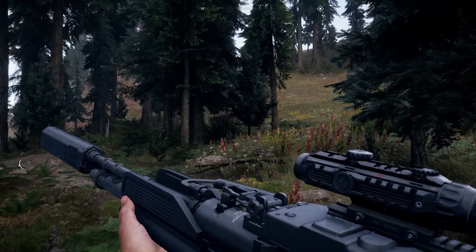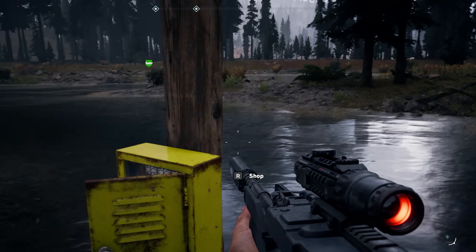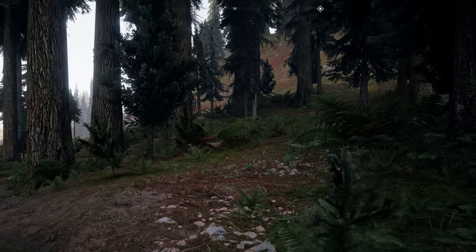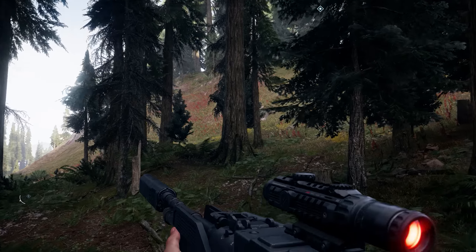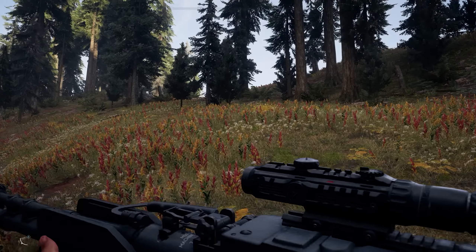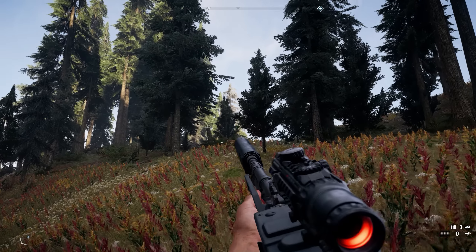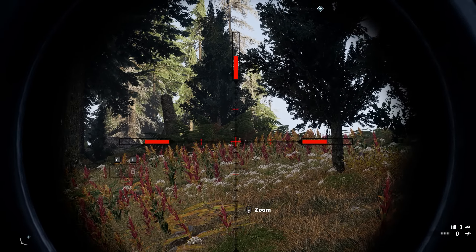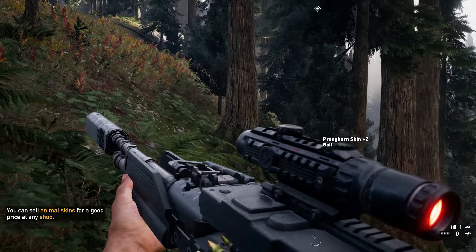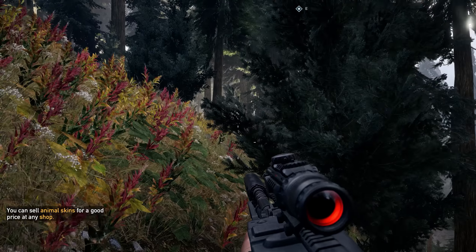What we're going to do in this area is start near where you can actually sell goods — that's pretty important. We're going to hunt some animals here. The good thing about the M60 is that you can just double-tap creatures. If I do this — double tap — that deer is dead, and I can skin it. We're going to repeat this a couple of times just for the creatures around this area.